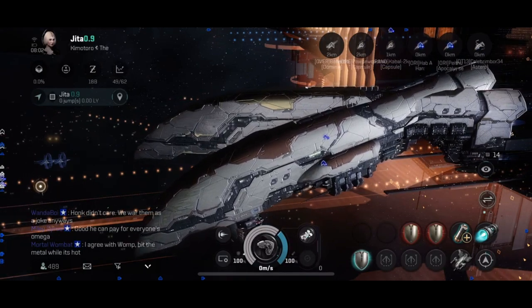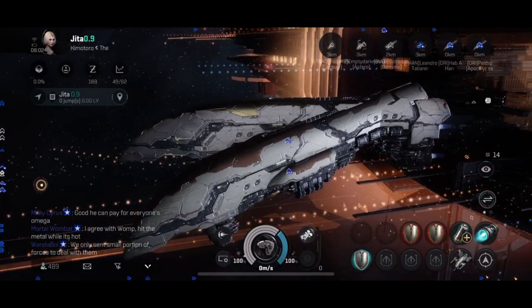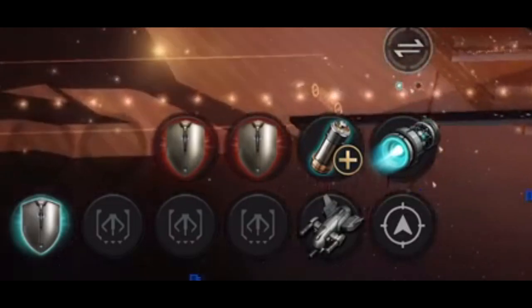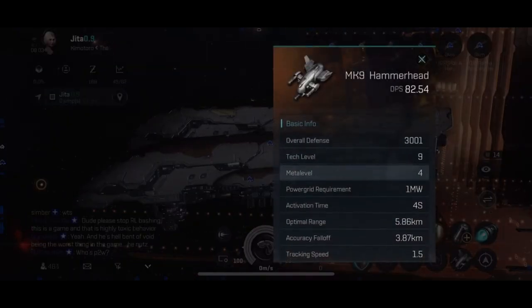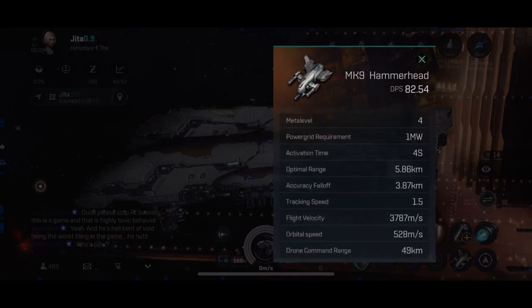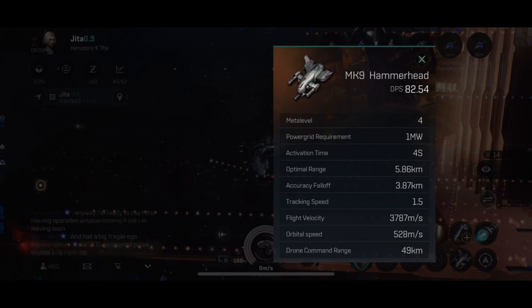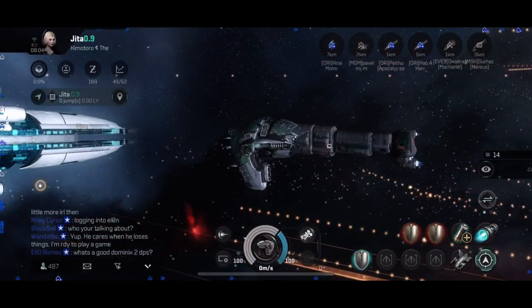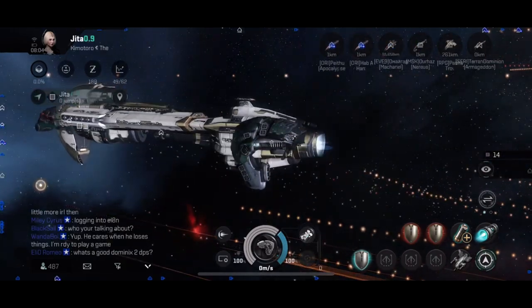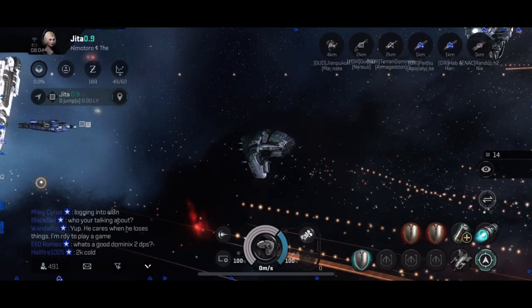As we undock, down in the corner there's an extra button for sniper mode. Looking at the basic drone stats: you have drone command range, orbital speed, flight velocity, accuracy falloff, and optimal range. In normal mode the DPS is 8,254 and drone range is 49 kilometers. When you activate sniper mode you do less DPS but you can command your drones out to 74 kilometers. This makes the ship a true sniper — you can warp into encounters further away, send your drones in quickly, and move in a diagonal pattern to keep range from the rats and barely get hit.